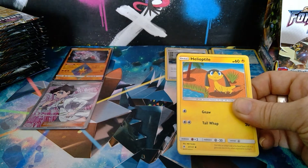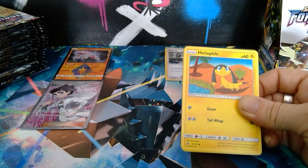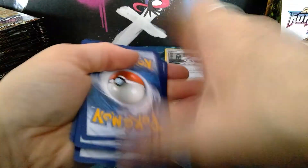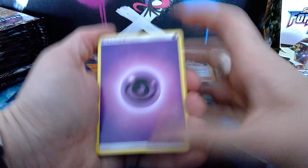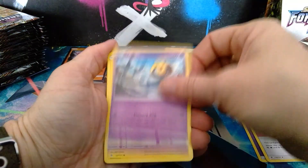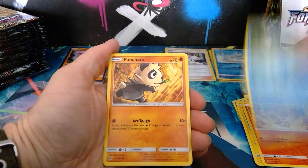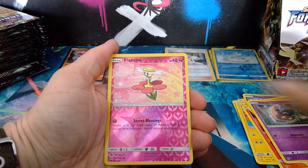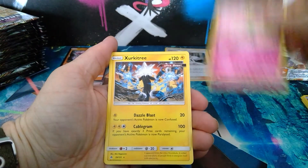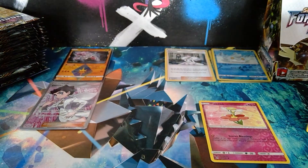We have four packs left. Pack five — one, two, three, four. Psychic energy, Alolan Meowth, Unit Energy, Uxie, Helioptile, Fennekin, Doupida, Pancham, Inkay. We have a reverse holo Flabébé and a Zeraora non-holo rare.